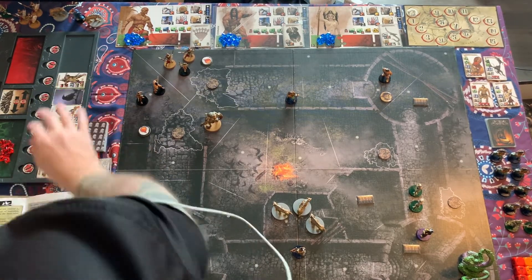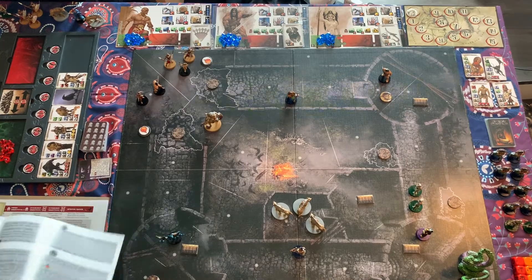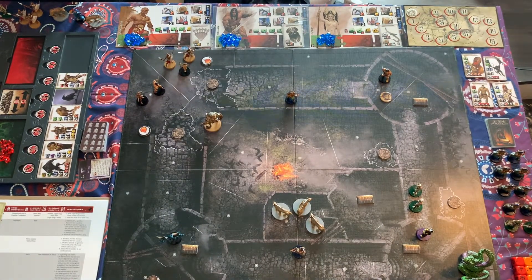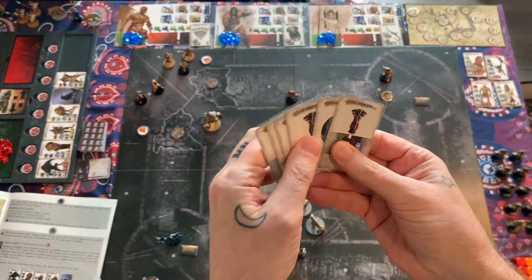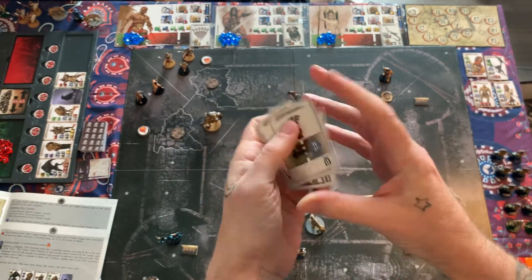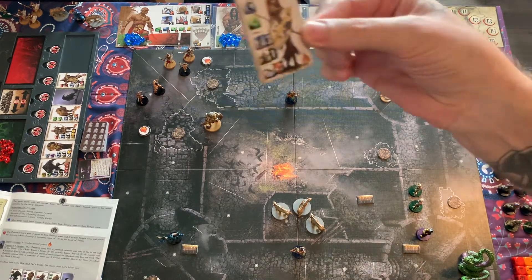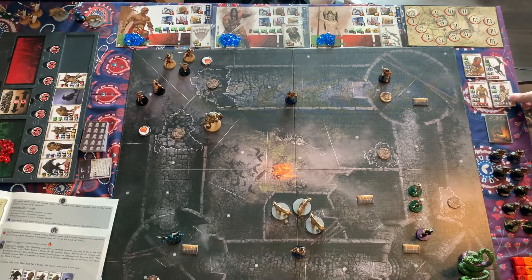Let's put the crossbowmen on the river to balance things out and make it a little difficult at first. We'll give them a cost of six going into the game, and they can get cheaper later. I've also added an additional chest in the Serpent Lair — there's no chest there in the standard play setup. That additional chest contains an extra health potion. So now we've got three life potions, two explosive orbs, and a javelin, which we'll randomize into a deck.